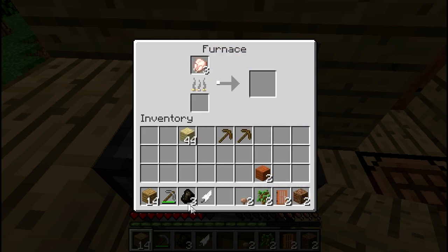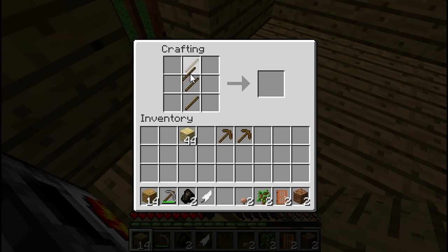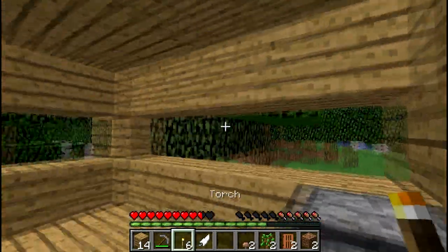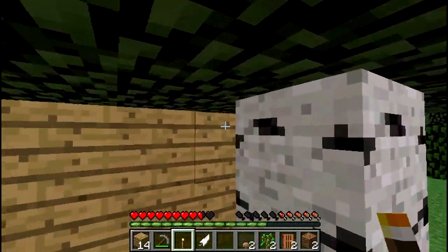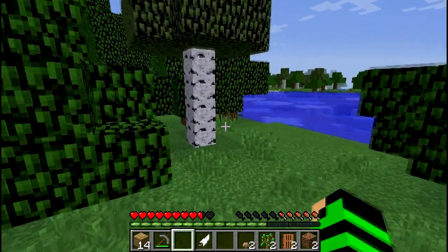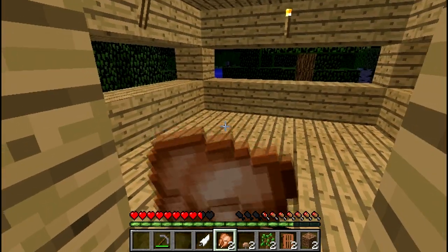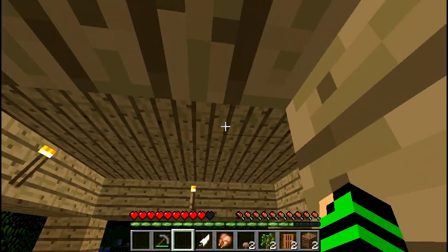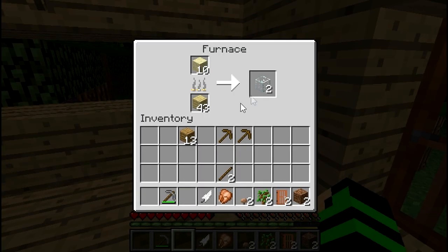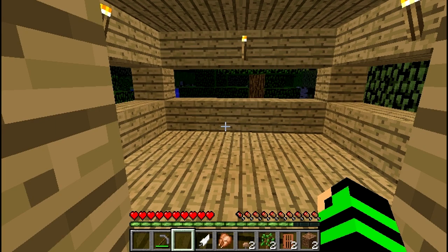I need to cook my chicken — I'll throw one in the furnace and use the other two on torches. Oh my god, it's already nighttime — it went by so quick. I'm literally just chilling at my door. We gotta survive the night. I'm lagging a bit though. I just need to get some windows — once I get windows I'm chilling. Glass panes are very effective. I think I might just have enough.